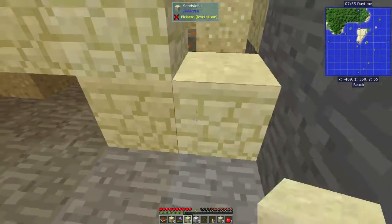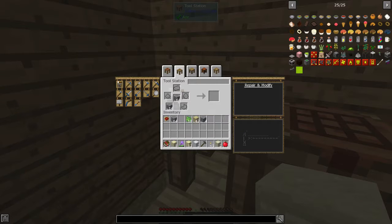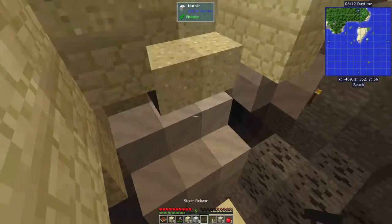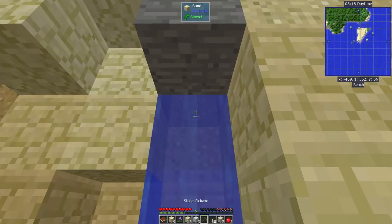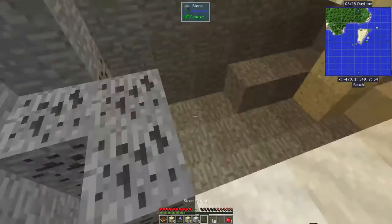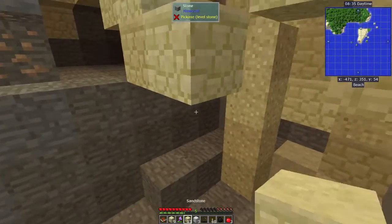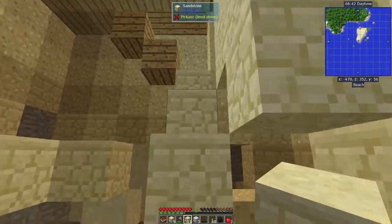We got copper. Vein mining is good and all, but it's going to chew through everything. It's limestone. I love how this went from a nice, clean mine to just a vein mine.